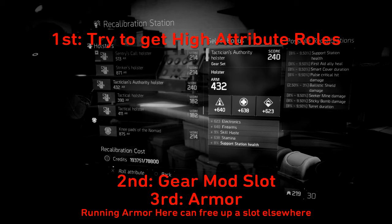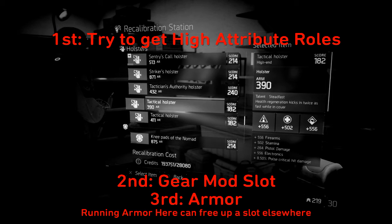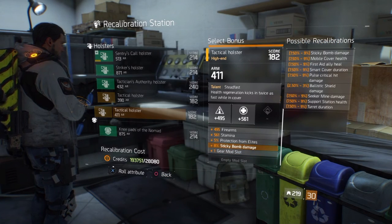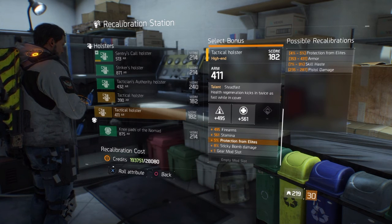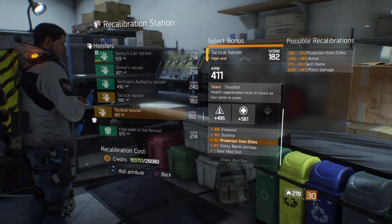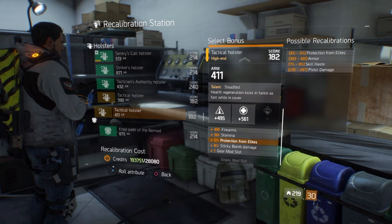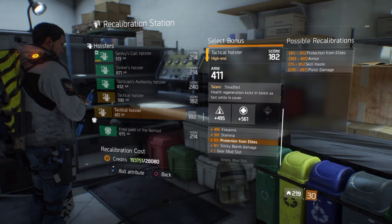You can only have one gear mod slot — so even if you have two major attributes, you cannot have two gear mod slots. Ideally, you'd want to run firearms and stamina with two gear mod slots to boost both, but you cannot do that. Most of the time, you're going to want to run all three attributes with the gear mod slot to boost one of them higher and maybe put armor on the gear mod slot. Alternatively, you can run firearms and stamina with a gear mod slot and armor — so that you free up a space on your backpack. If you're already getting close to 65% armor mitigation, putting armor in this holster hits that limit and frees up a slot on the backpack.